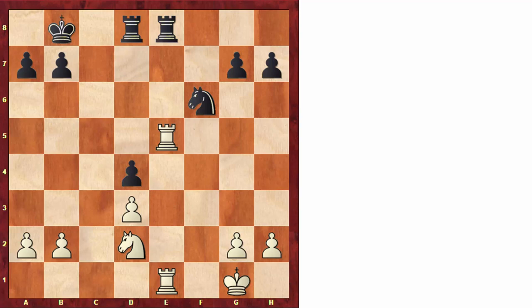Here the rook on e5 is looking quite nice because it's centralized, but on the other hand it's not attacking pawns. That's why the move rook to e7 is very logical.